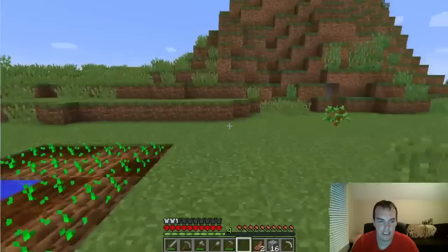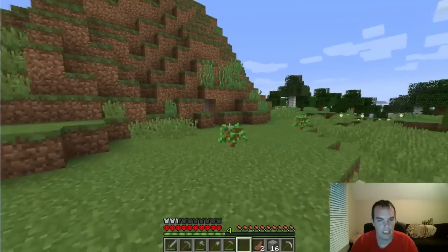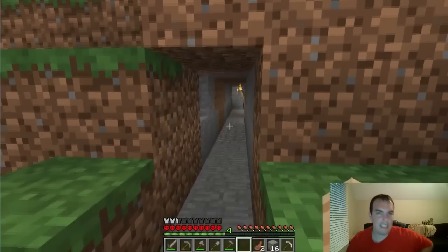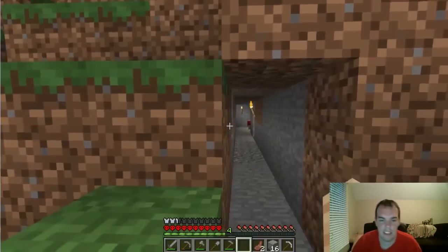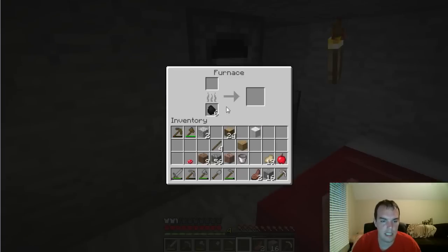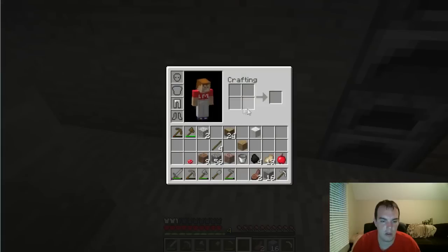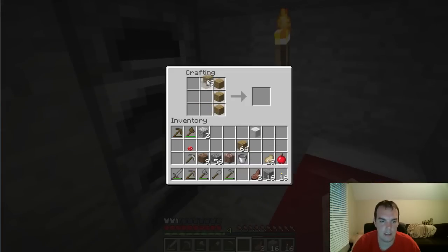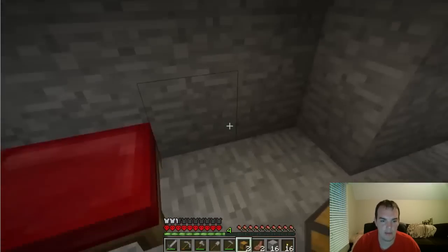We've got some food growing here, that's gonna be good for later. What else do we need? We need to get some more iron, get some diamond — get some stuff and we're set. Obviously not that simple, but it'd be cool if it was. I do need more coal — I'll take half of that coal and make some torches with it. Let's make a chest — I'll make two chests.